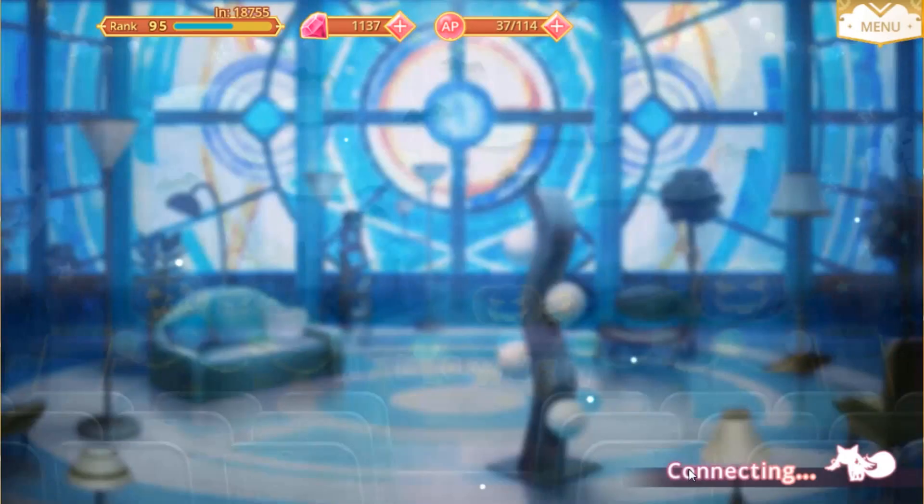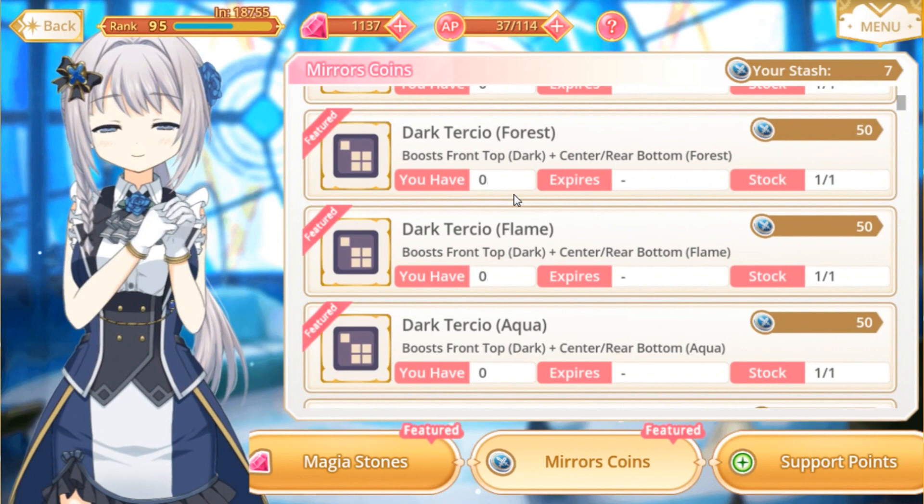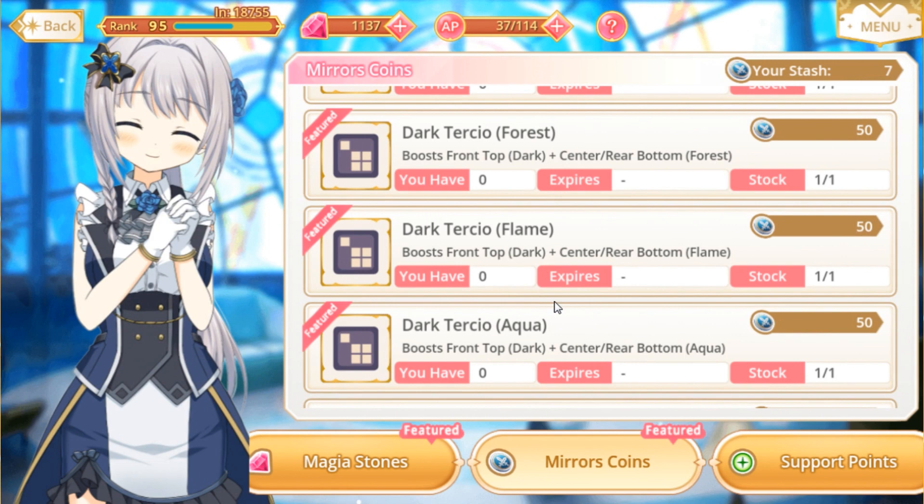Right now in the mirror's shop for about 50 mirror coins each, you get the three light tercios as well as the three dark tercios, each of them typed after forest, flame, and aqua. So you can combine light with forest, flame, or aqua — or dark with forest, flame, or aqua. Now what exactly makes these formations so incredibly broken?